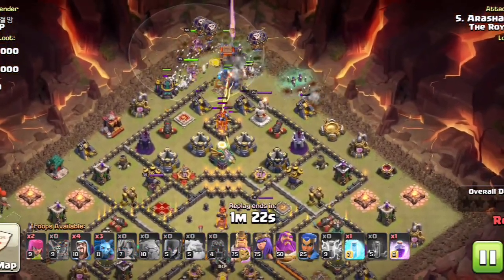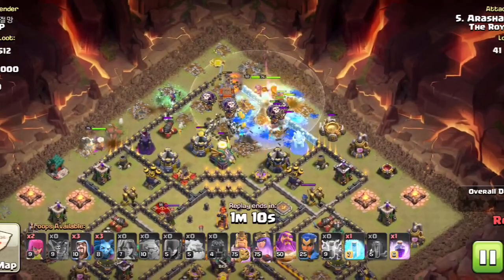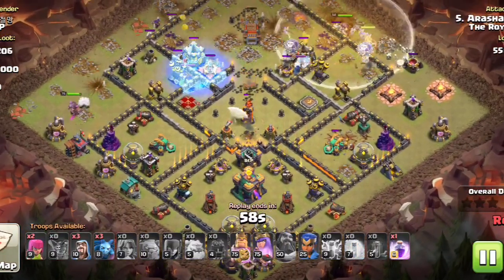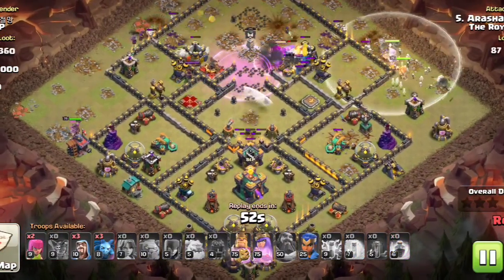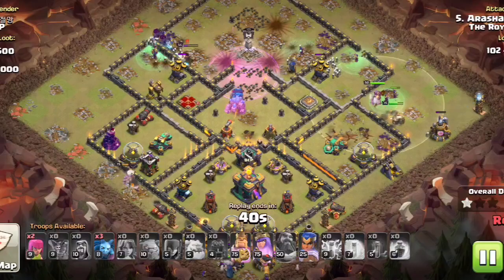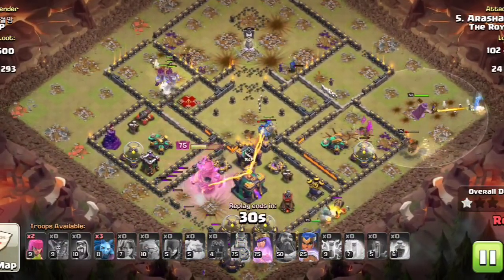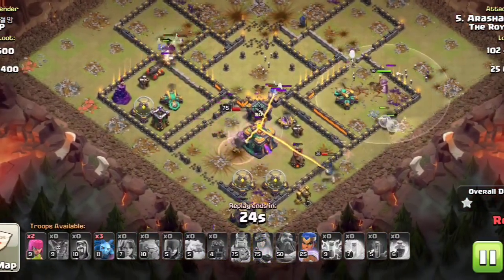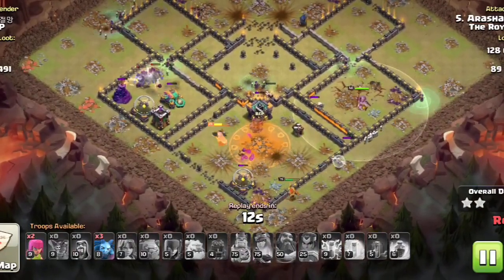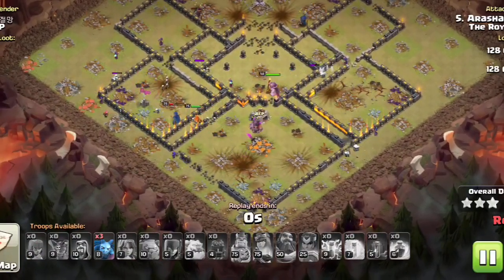Now we're up at the top corner rolling down the log launcher, and there goes the eagle — it goes down. Some troops going down towards three o'clock, golems in the middle with some witches, golems headed down the center. He's going to take the Town Hall and it is a three star with a few minions to spare. Nice attack.